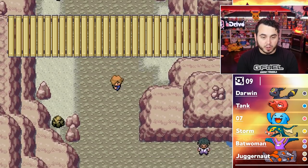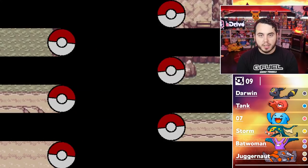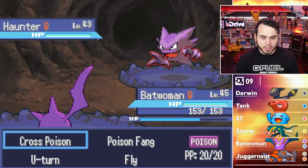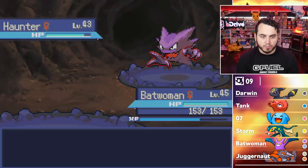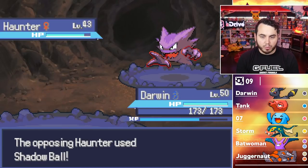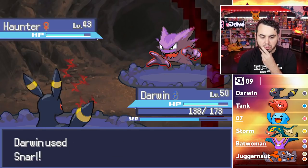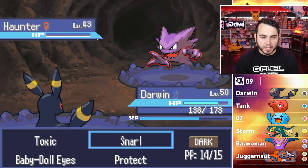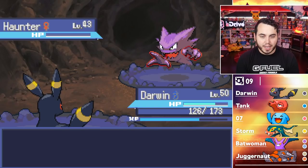Ampharosite — Mega Ampharos Mega Stone right there. I feel like I just skipped a bunch of stuff; I might end up backtracking. Let's see what this trainer's got — some Psychic trainers, so we've got to be mindful of that. A Haunter actually. I kind of just want to U-Turn. He's probably going to go for a Ghost-type move, so we go into Darwin. He does Shadow Ball — we take that really well. I'll Snarl. He's going to Shadow Ball again. Darwin is A-OK right now.